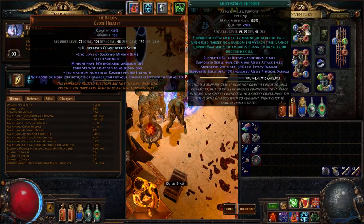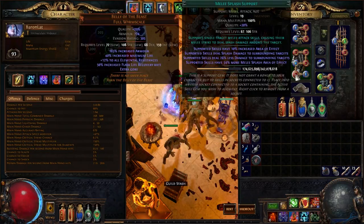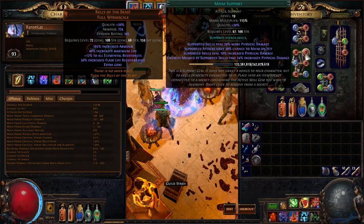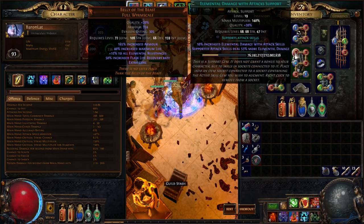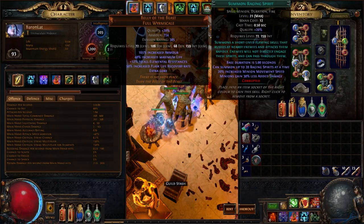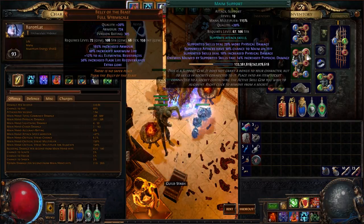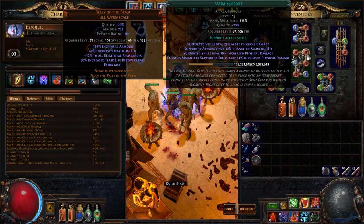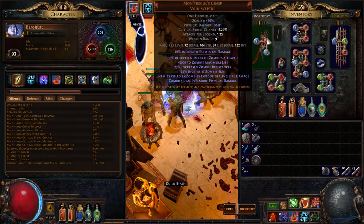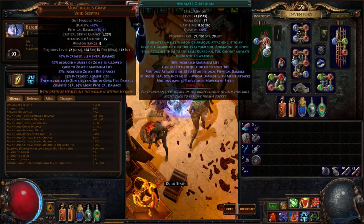I really like having seven Raging Spirits inside the chest piece. The links are: Summon Raging Spirits, Melee Splash — swapped out for Multistrike on difficult bosses — Minion Damage, Melee Physical Damage, Maim, and Elemental Damage with Attacks. Maim is important because we have Hatred on Generosity, and 50% of the Raging Spirits' damage is automatically converted to fire, so they benefit a lot from elemental scaling. In the weapon I have Summon Lightning Golem, Animate Guardian, and Minion Life.